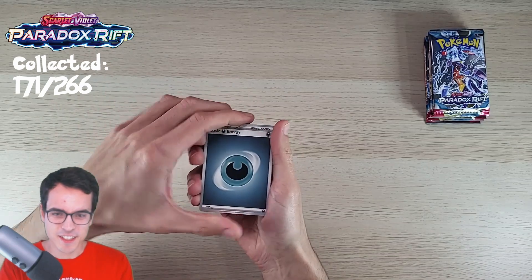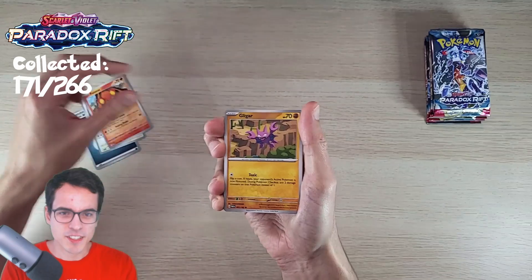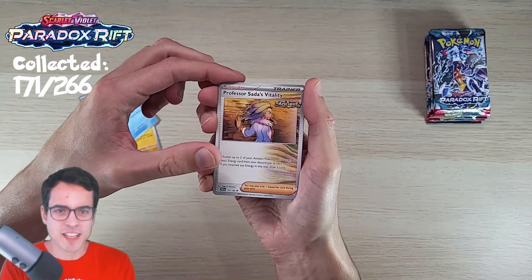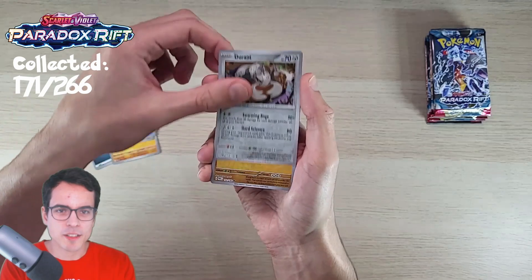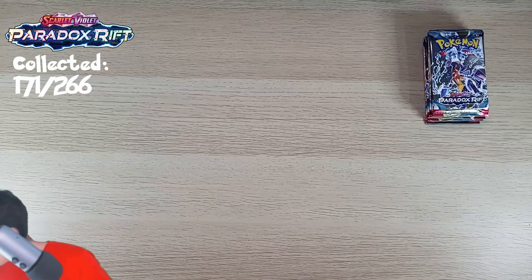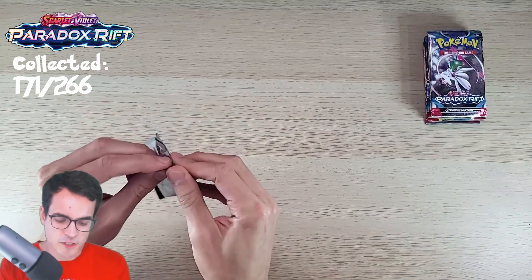Let's continue with the Dark Energy. Swablu, Pansear, Gligar, Wigglet. We've got Professor Sada's Vitality, Tatsugiri, a Dondozo. Durant Reverse and Klawf Reverse. And we end up with a Spatha. So we had an amazing start, and the second pack — not as good, but it's still fun to open.